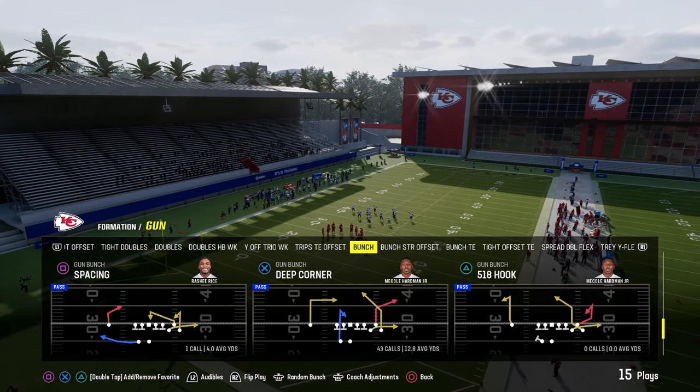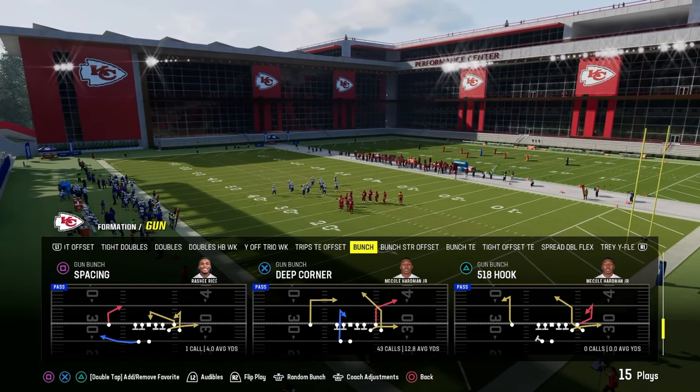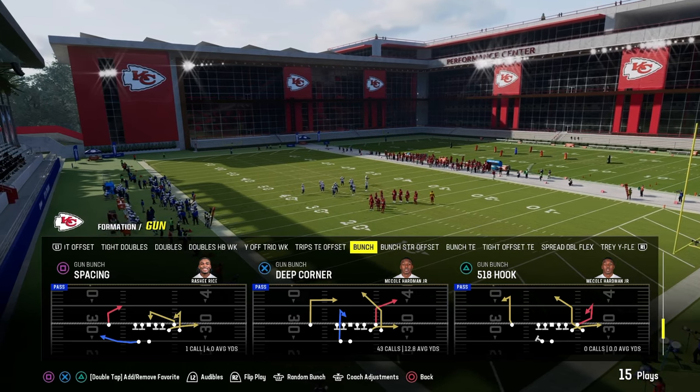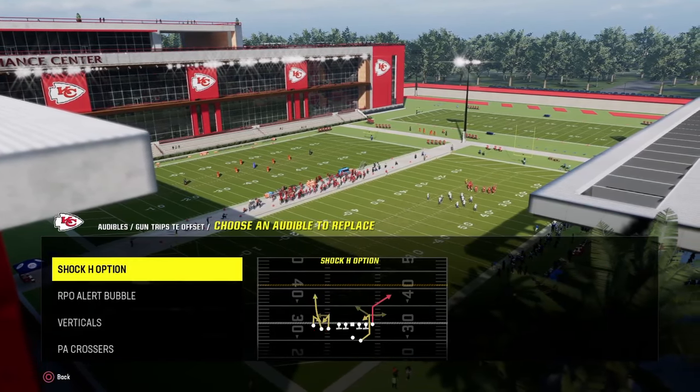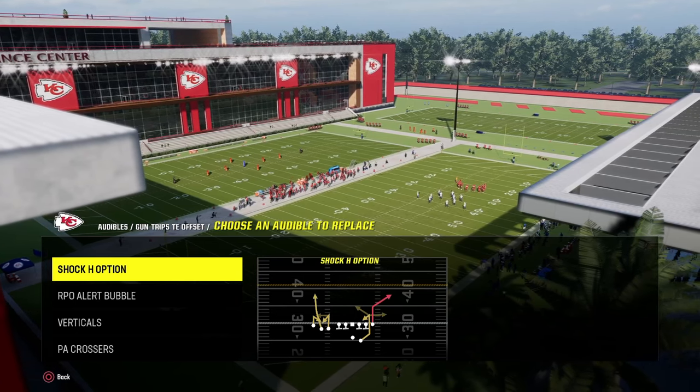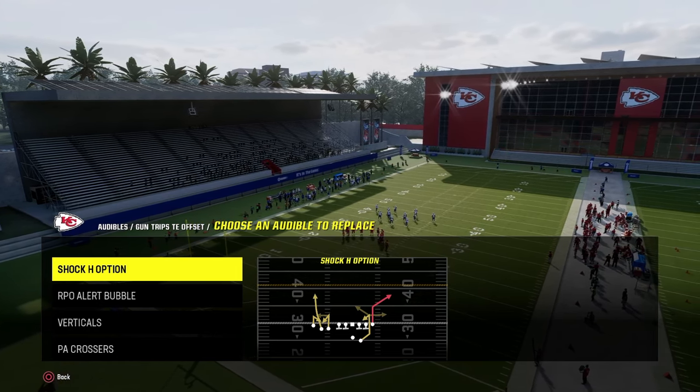I wanted to drop a mini e-book here for Jets to show you some cool stuff we do out of the playbook. The full version is on the school page. But I did want to cover the audibles for the scheme — this will beat 99.9% of Madden head-to-head players, CFM players, and Regs players.